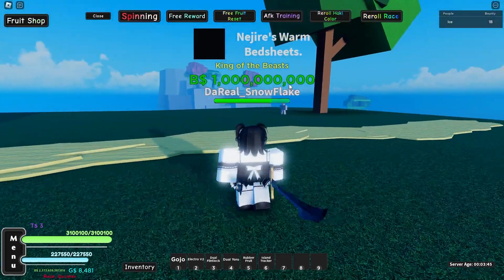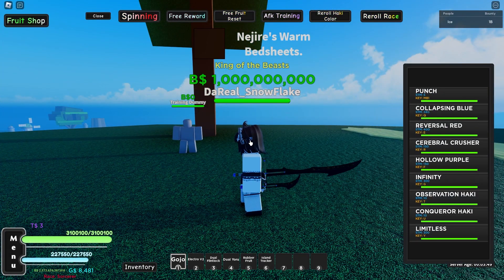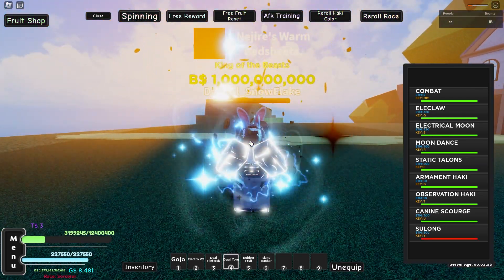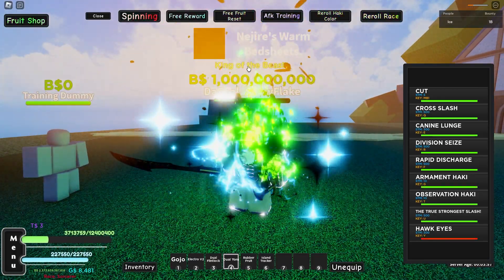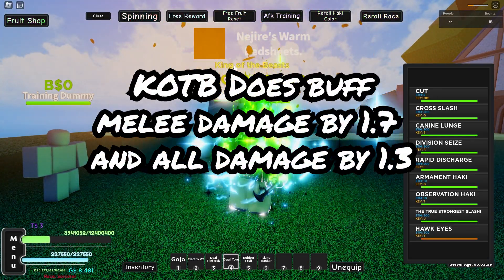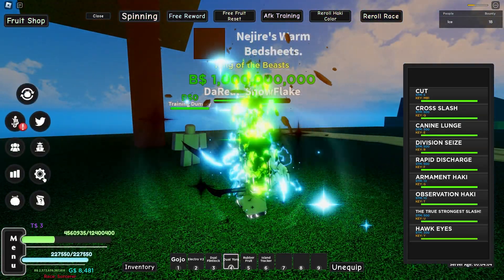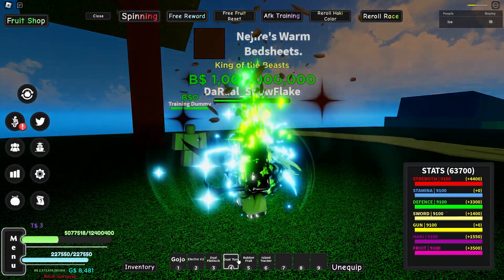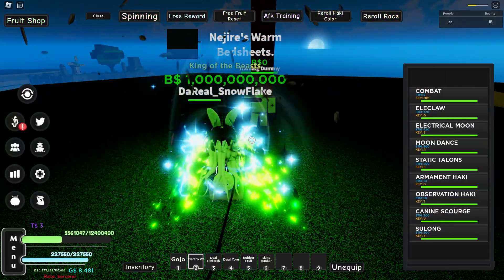Starting off, let's use all of the buffs at once: Sula, Mogo, Double Limitless, Full Body Haki, Dual Euro, Hawk Eyes. I also have the King of the Beast title, which doesn't buff melee damage but it's nice to have if you're using Gear 5. I also have max stats and the best melee accessories.